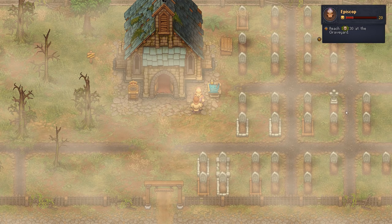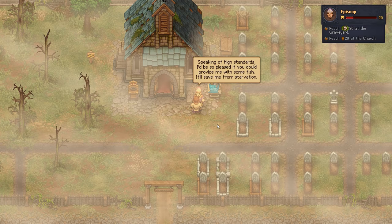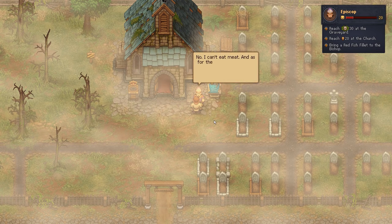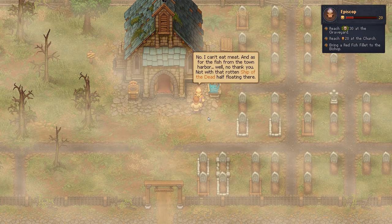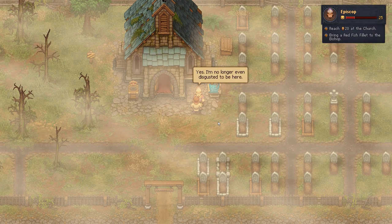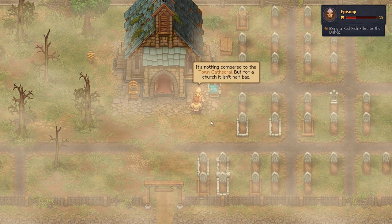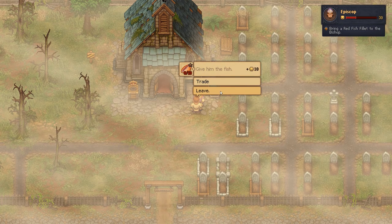So the next task... oh, we got that task already done! Oh, we got that one done too! We have both of them done already! Speaking of high standards, I'd be so pleased if you could provide me with some fish - it'll save me from starvation. And not just any fish, I need red fish filet. I believe you can find that kind of fish near the waterfall. I can't eat meat! And it's for the fish from the town harbor - well no thank you, not with the rotten ship of the dead half floating there. So let's get this one done - which we do have. Yes, I'm no longer even disgusted to be here. Now just maintain it at the level to upgrade the church, and I got that one done too. The church is shining bright, Your Holiness. Damn right it is. Just a couple of steps left and then we can upgrade this church. So now we need that fish - ten of them, apparently!